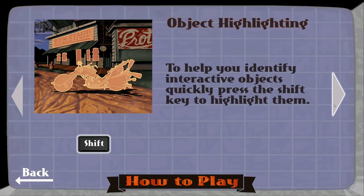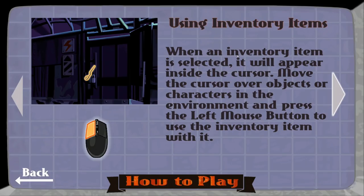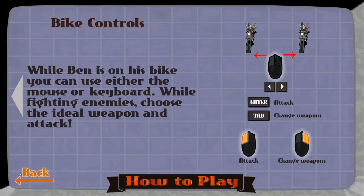Object highlighting: quickly press the Shift key to highlight interactive objects — that'll be helpful. Inventory menu: press the right mouse button to open it, choose an object with left mouse button, and drag the object out to use it in the environment. While riding Ben's bike, you can use the mouse or keyboard — go left and right with the mouse or arrows, Enter is attack, Tab changes weapons. Sounds cool.